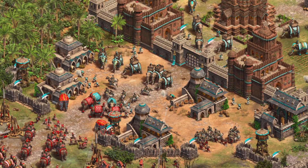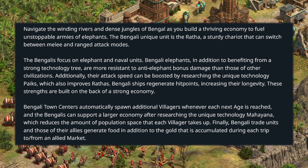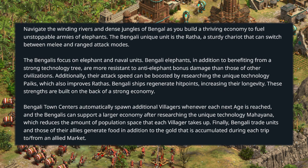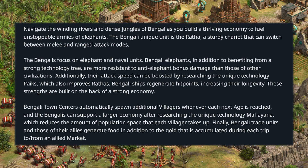Now let's take a look at the three individual civilizations, starting with the Bengalis. We can expect to navigate the winding rivers and dense jungles of Bengal as you build a thriving economy to fuel unstoppable armies of elephants. The Bengali unique unit is the Ratha, a sturdy chariot that can switch between melee and ranged attack modes — which looks completely new and very interesting.